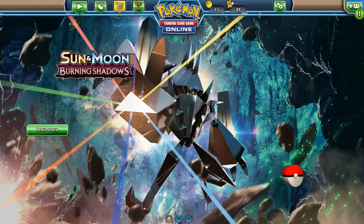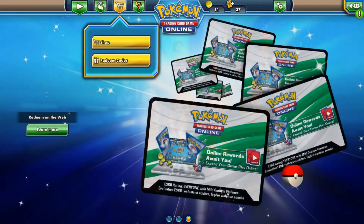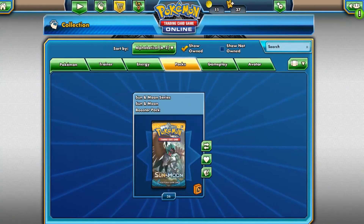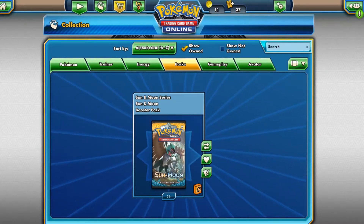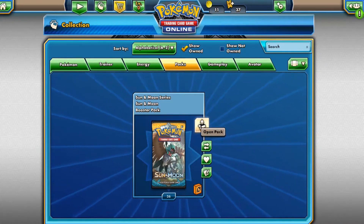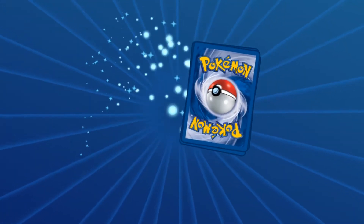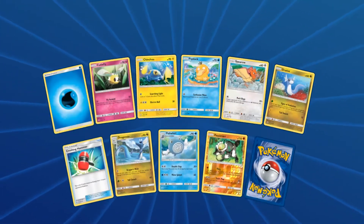Hello everyone, my name is ktonix and today I am back with the TCGO because the TCGO is amazing. What I have for you today is a continuation of a series I started way back when I first started my channel — opening a booster box worth of TCGO codes. Today I have 36 Sun and Moon base packs and we're gonna see what we can get.